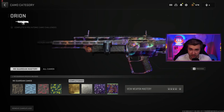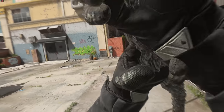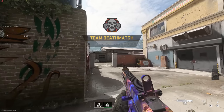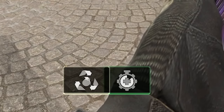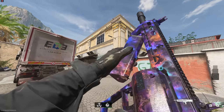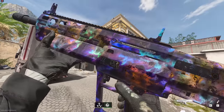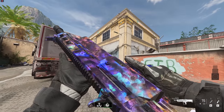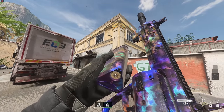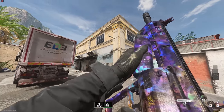Ever since around Season 2 Reloaded, hardcore and private matches UI has been busted — let's see if they finally got around to fixing it. Does not look like it. But anyway, this is what the MX Guardian looks like in game with Orion. Honestly not a terrible looking gun, but it kind of looks like the Fortnite auto shotty — very bulky. It was a very easy weapon to get to Orion, very mindless, shoot-and-watch-the-number-go-up type weapon. Thank you guys for watching, I appreciate all your love and support, and I'll see you in the next one.